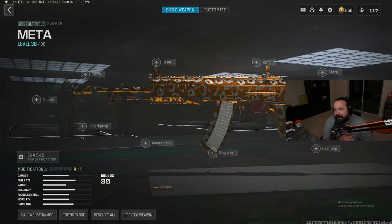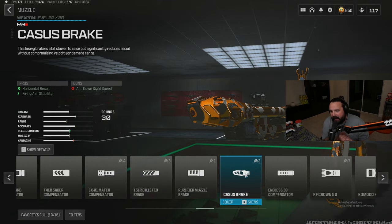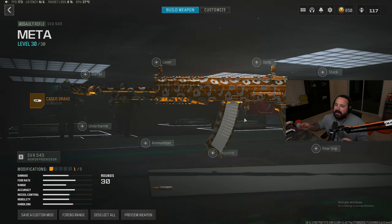Alright guys, diving into the class setup for today's video — my brand new SVA 545 class setup. Starting off with the muzzle attachment, we're gonna rock the Casus Brake muzzle for the enhanced horizontal recoil control and firing stability, to stop the left-to-right shake on this AR. All you have to do whenever you shoot this thing is pull down on the right stick.